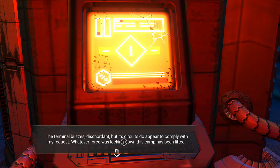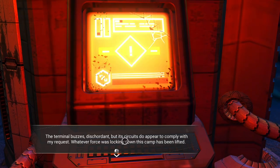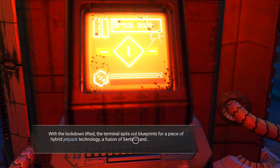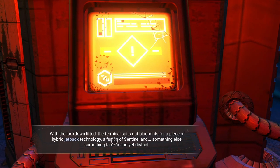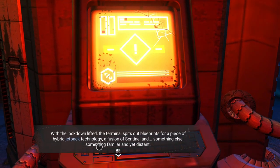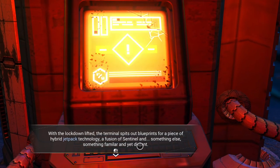Whatever force was locking down this camp has been lifted. With the lockdown lifted, the terminal spits out blueprints for a piece of hybrid jetpack technology - a fusion of Sentinel and something else, something familiar and yet distant.